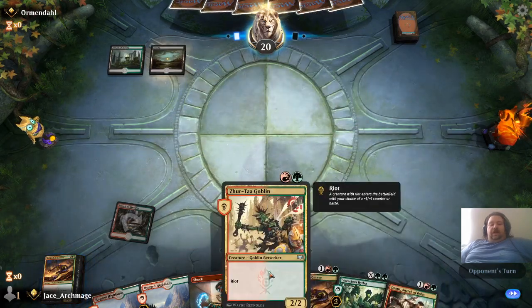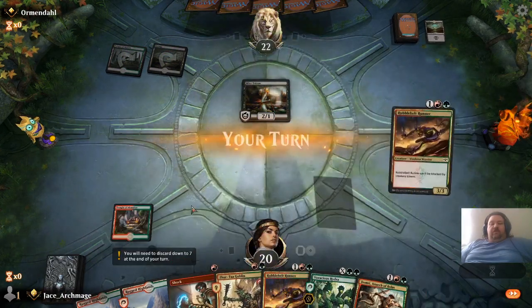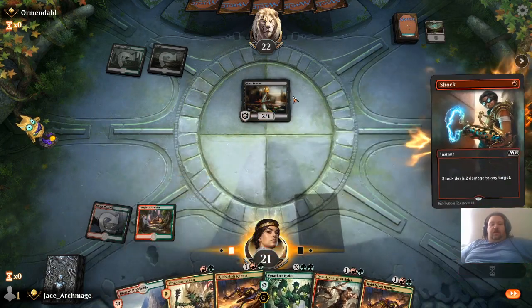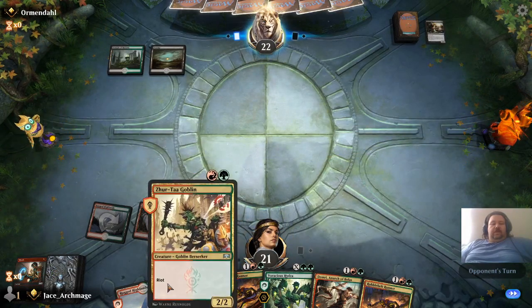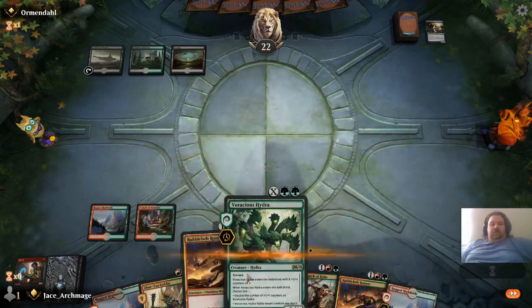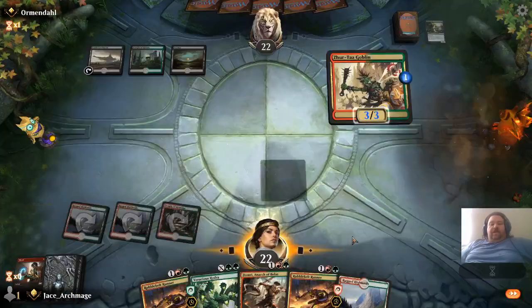And the nice thing is, two turns from now I'll be able to start dropping cards like Domri. We're going to Rugged Highlands, and we're going to Shock — get rid of that 2-1 Death Touch. And then we can drop Zyrta Goblin and go to town. We're going to give him the Riot, so he's a 3-3.